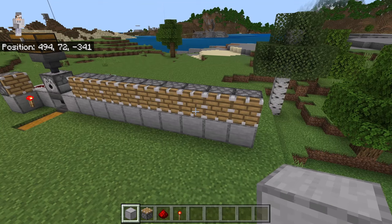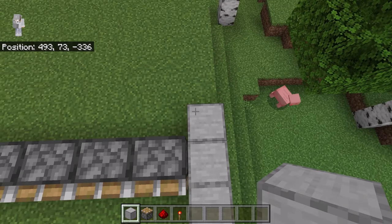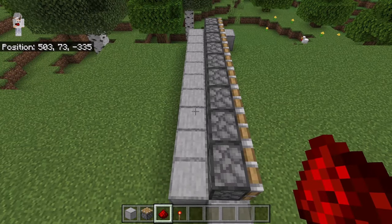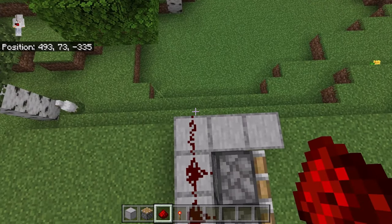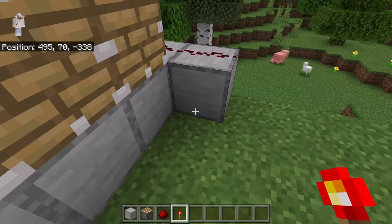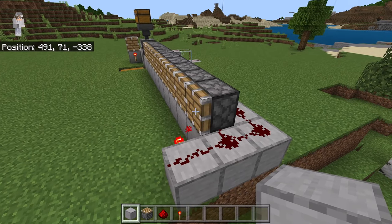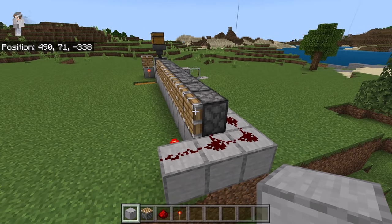After you are done with that step, place 3 blocks over here. Then place 9 blocks over here. After you have placed those blocks, place 10 redstone over here. Then place 2 redstone over here. Now place a redstone torch at this spot. Whenever a block gets pushed over to this spot, the redstone torch will send a redstone signal to the pistons, causing them to extend and retract to push the mud blocks over to that side.